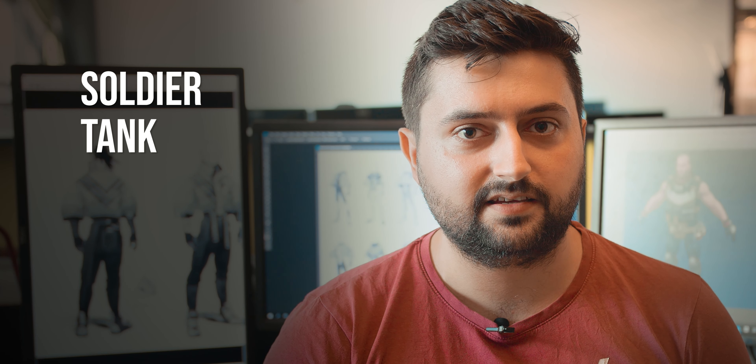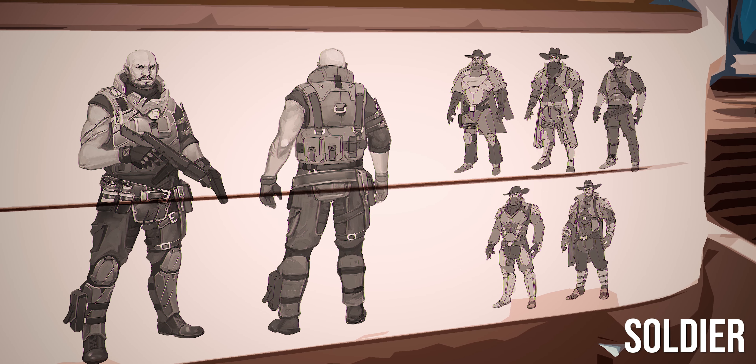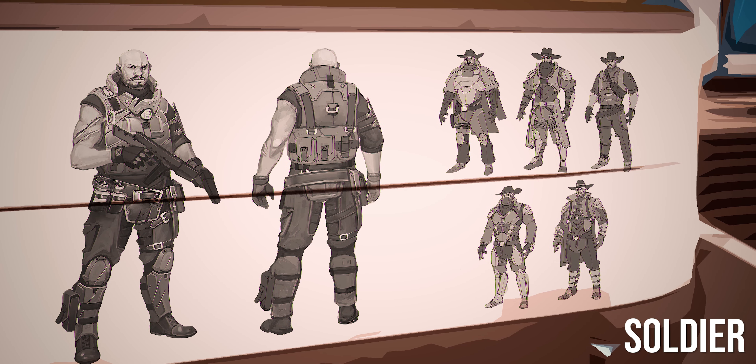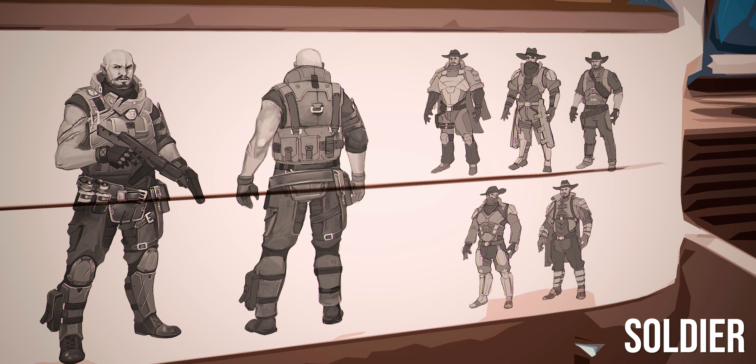For the launch of the game we are preparing five basic roles which will be the Soldier, the Tank, the Support, the Sniper and the Runner. The Soldier is the basic hero on which we will base all the others. He is basically good at everything — he has a good amount of HP, a decent amount of damage, he runs fast and he can take on enemies in short to long distance. We wanted him to be the easiest hero so new players don't have to focus so much on how to control it and more about how to play the game.